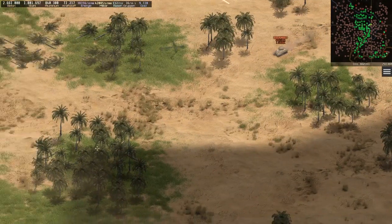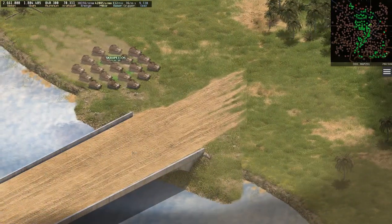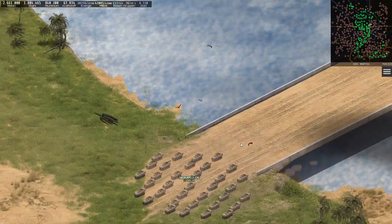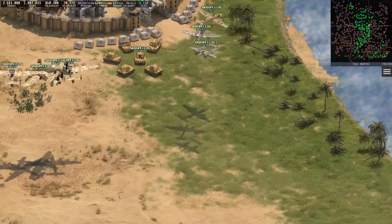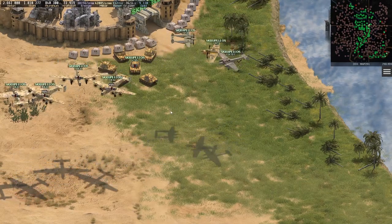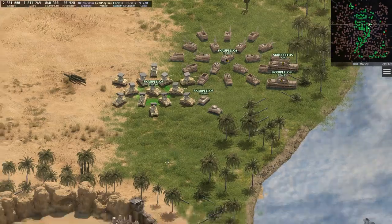I assume the Skink was also just produced with the intention to attack my planes. For me, this is more a signal that I don't have to fear his attacks now, as he obviously has no units around that could be a risk to my new base.